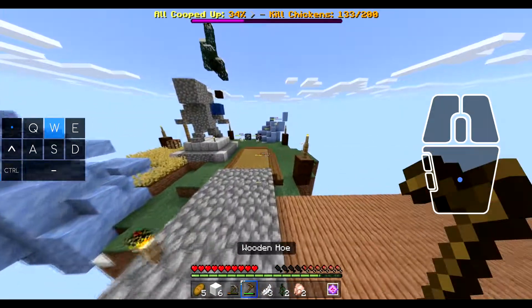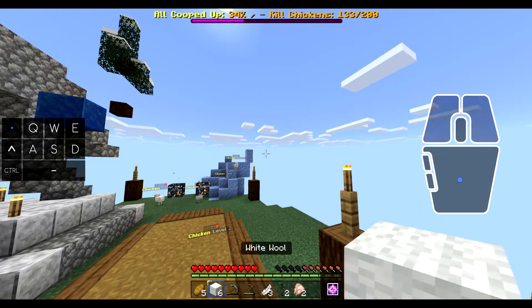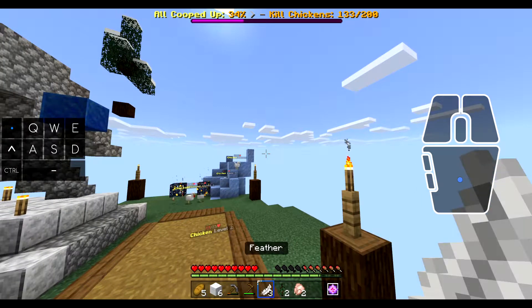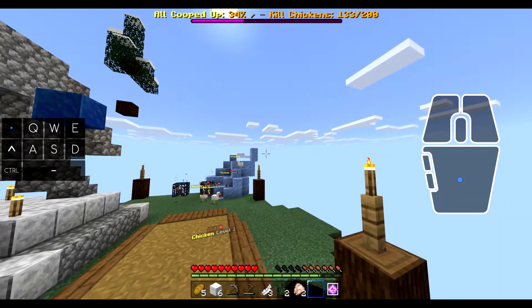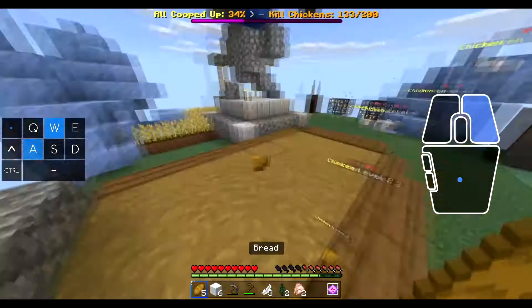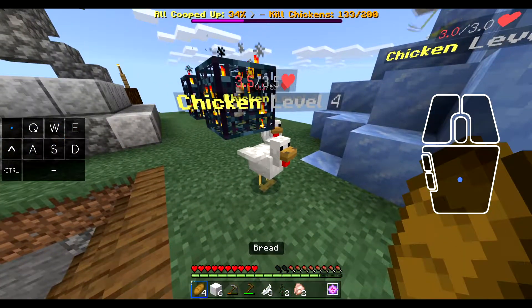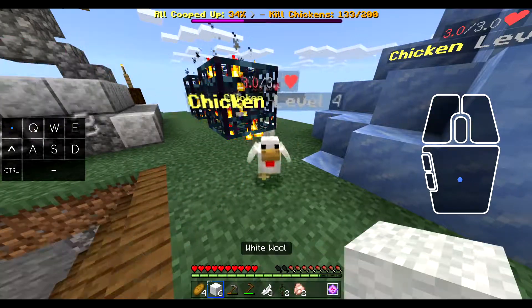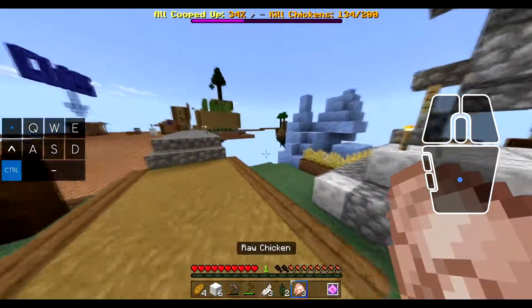So this not only works on a pickaxe, it works with any item — bread, because I was hungry — but as you can see, it does not work with a hand. I don't know why, it's just some stupid bug. But as you can see here, if I try to hit a chicken with it, it'll actually make the hit animation and it'll actually attack.